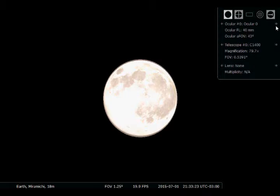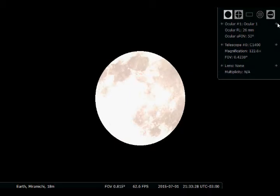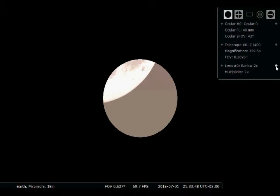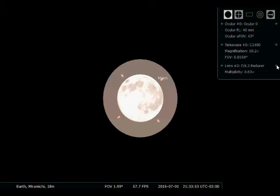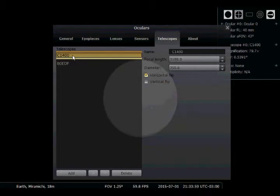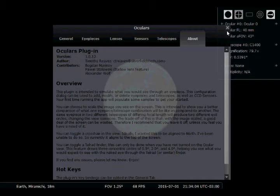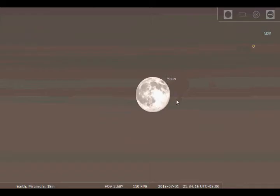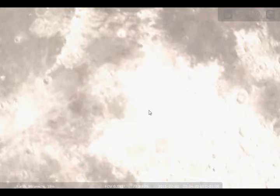There's also the Celestron microguide, and different oculars — ocular 0, ocular 1 — at 40 and 26 millimeters. There are different telescope views; it's slowly moving out of view occasionally. You can change the lens, and it zooms in on the moon's surface. You can add or delete telescopes as well. As you zoom in, the landscape gets very blurry and pixelated, but zooming in on the moon gives you some really high-quality textures.